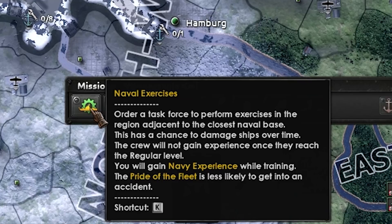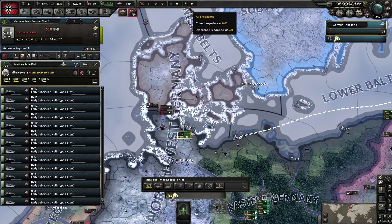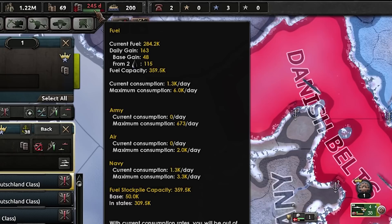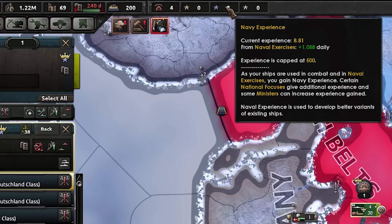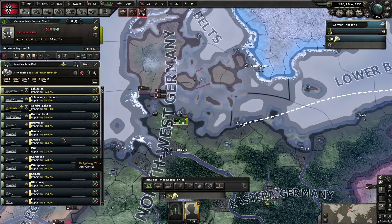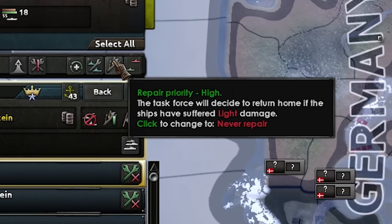The first thing we're going to learn about is naval exercises — a new ability in Man the Guns. Exercise your fleet, which will make them gain XP up to maximum level three, and it will also gain you naval XP, which is very useful because it allows you to rush doctrines and naval techs. The downside is your ships can get damaged, so you have to put them back to repair, and it will consume fuel. You'll see fuel go from three years down to 246 days. Overall, we are going to gain 1.09 naval XP per day, which we can use on research.